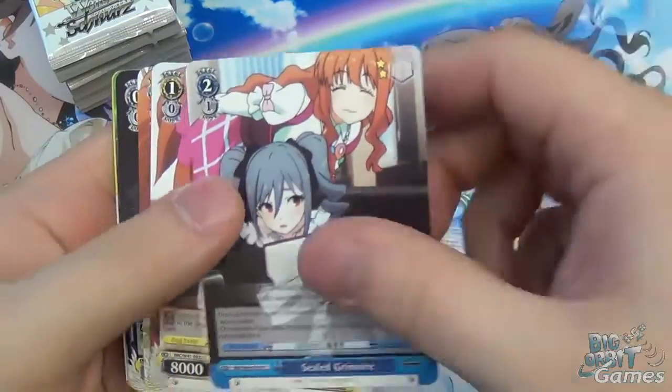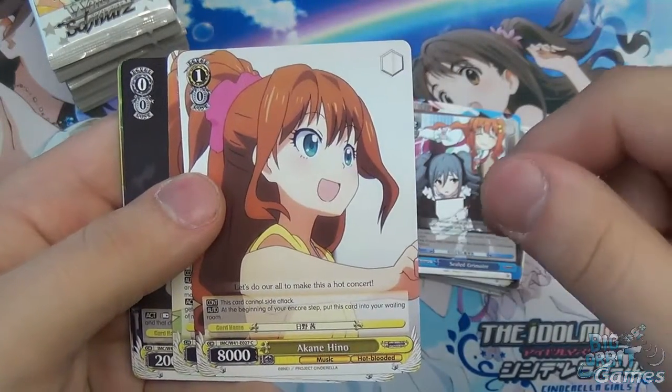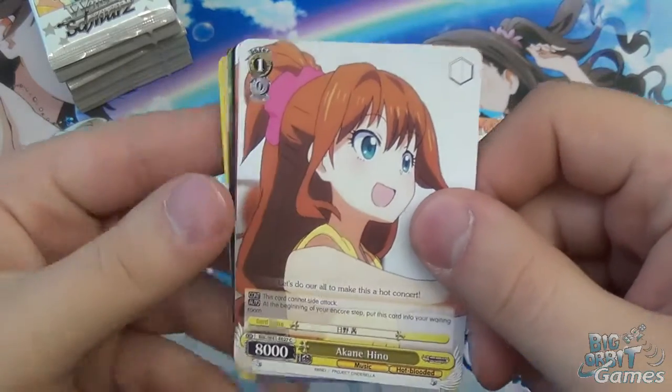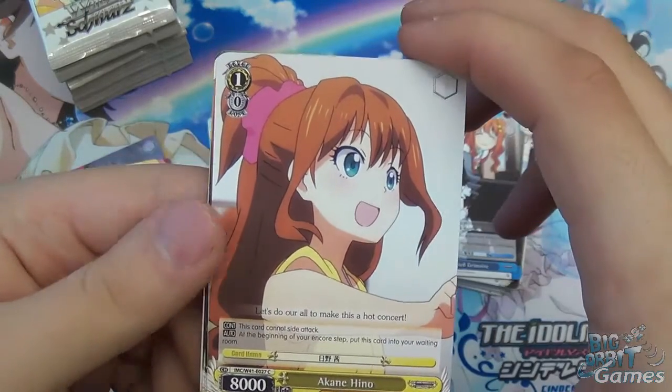Yukohori, the Sealed Grimoire, Akane Hino — cannot side attack. That's always an interesting downside. Side attacking is not utilised huge amounts, but it is arguably a very important thing to learn — when and when not to side attack.